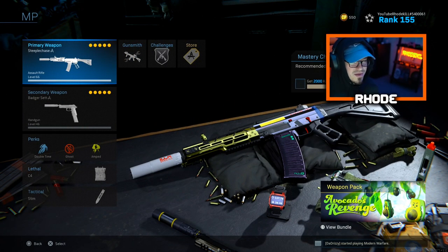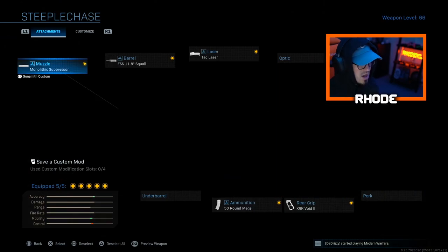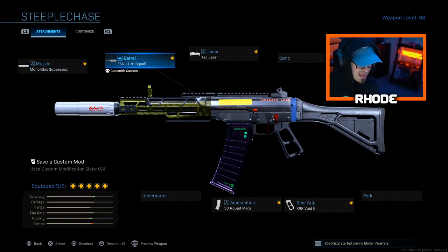The last multiplayer pick — you could run the M4 or the MP7, but I'm going with the Grau. Running monolithic suppressor and the FSS 11.8 Squall barrel. For some reason this barrel gives me no recoil — it's an extra barrel you have to unlock, so make sure you get that attachment. Use this barrel in multiplayer, not Warzone — the Tempest Archangel is best for Warzone. This barrel in multiplayer is perfect.